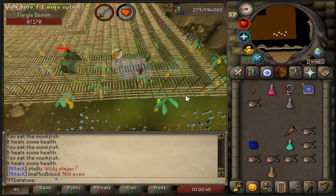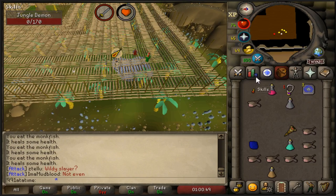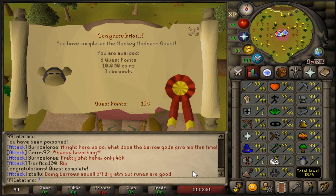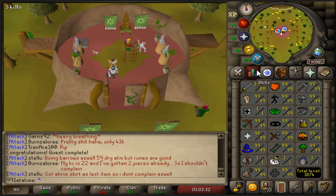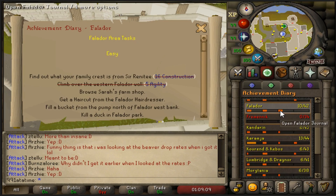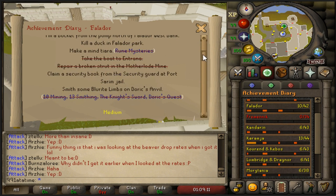Well, that was pretty easy - I guess that's what happens when you're almost max combat. Monkey Madness is complete! That quest did not take as near as long as I originally remember it taking. Unfortunately I cannot claim the XP just yet as that will level defense, and I don't want to do that until 99 attack. But that'll be a good start to my defense leveling.